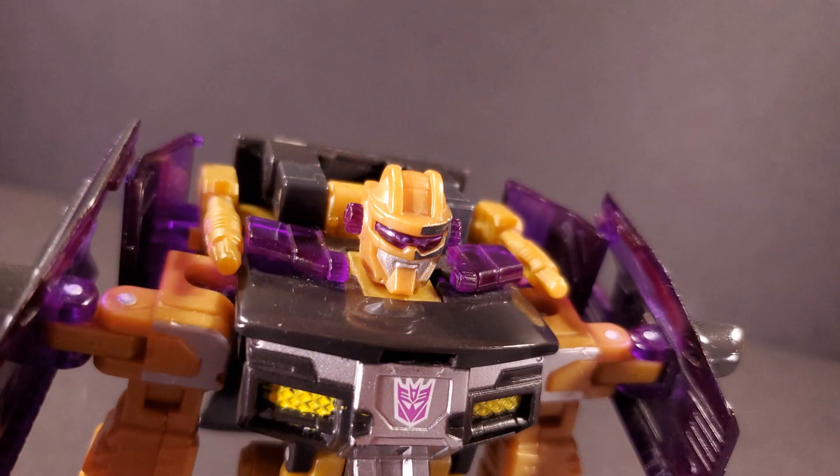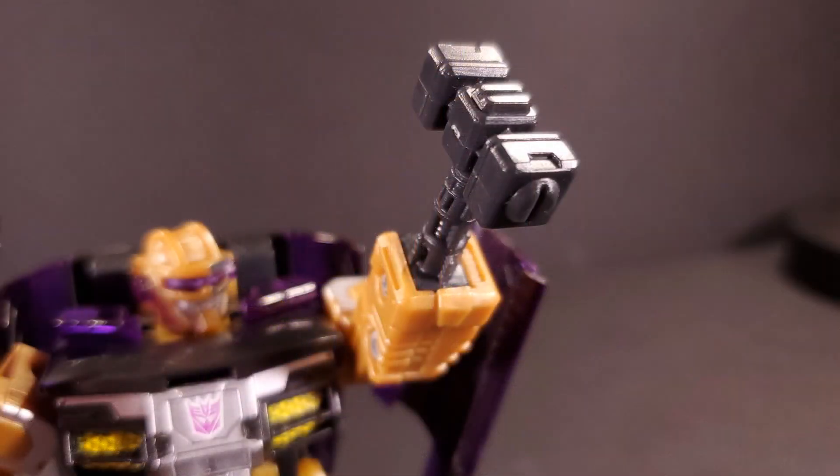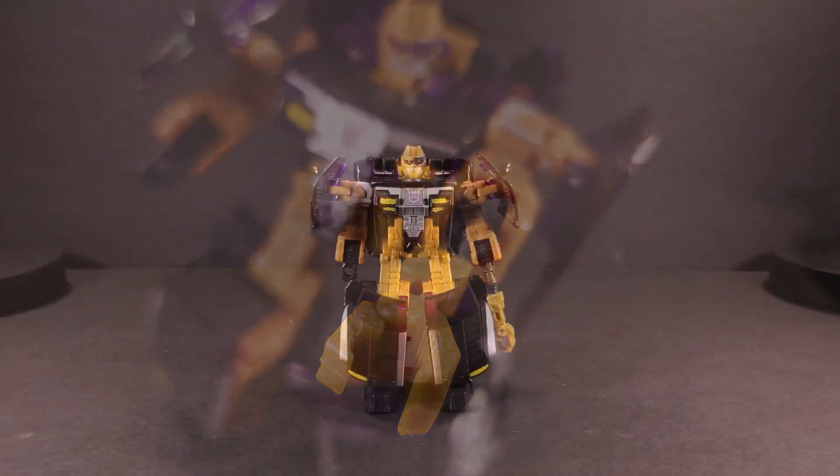The cyber key gimmick is still functional in robot mode, except now the guns point over his shoulders. Inside Cannonball's shins, some tools are stored. The first is a black hammer that Red Alert was always equipped with in promotional images, and the second is a golden-hinged claw that I feel makes his arm a little too long. I would have preferred to see this piece retooled as a hook or something, but it's no big deal.